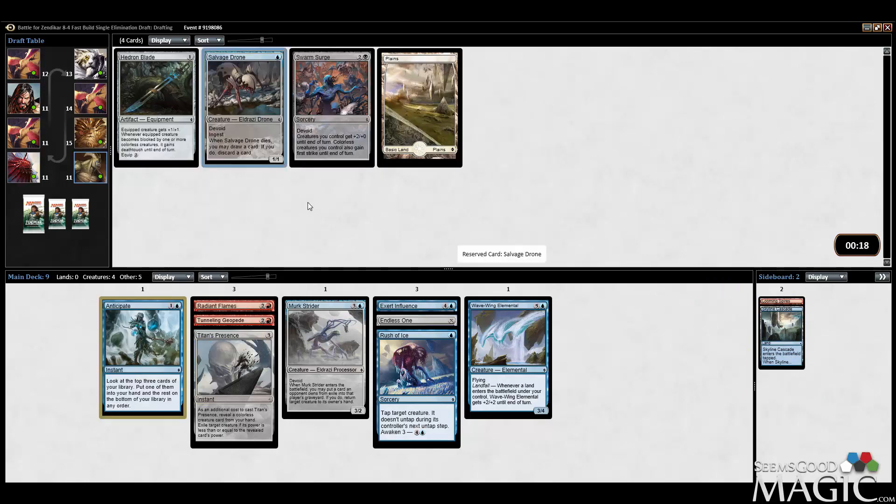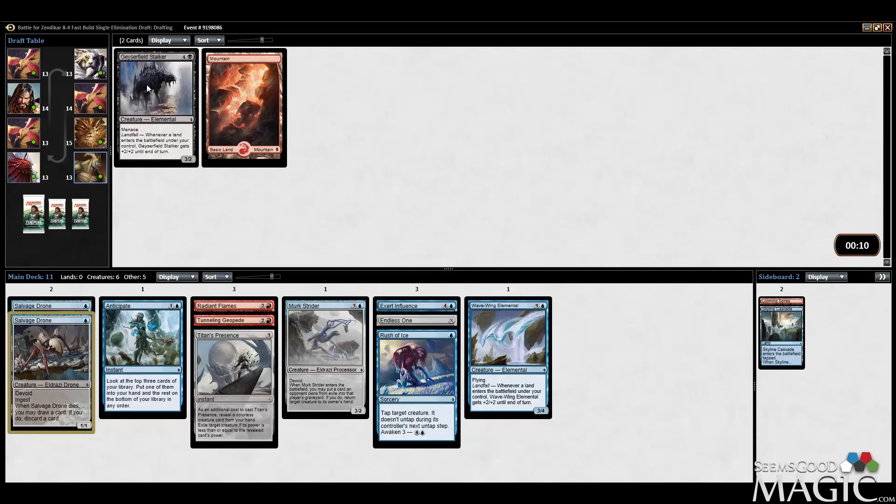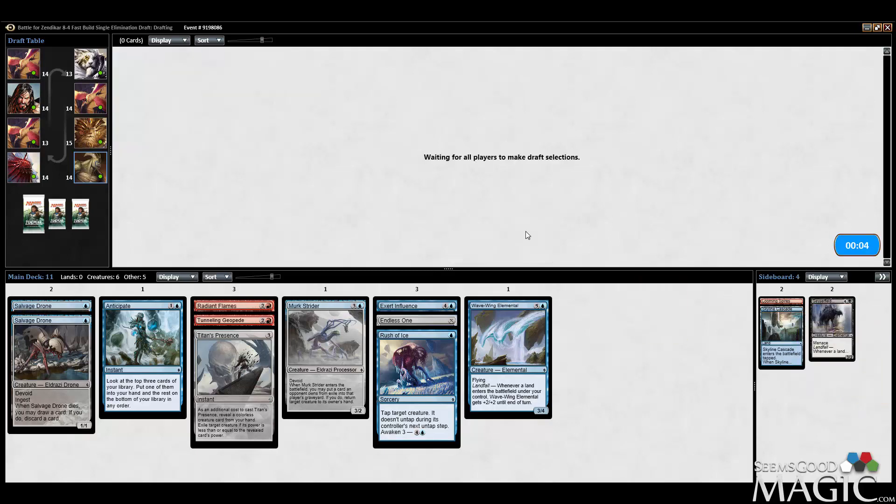Taking the Salvage Drone — it's not a very good card but neither of the other cards in here are something I'm really all that interested in. We only have a couple red cards at the moment which could mean we're supposed to go into a different color, but Radiant Flames is quite strong so I would prefer to be able to play red if I can.